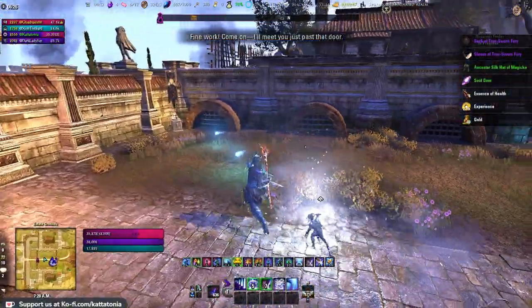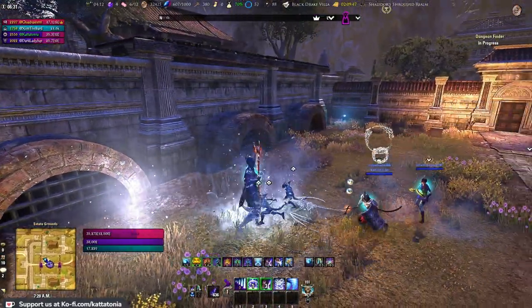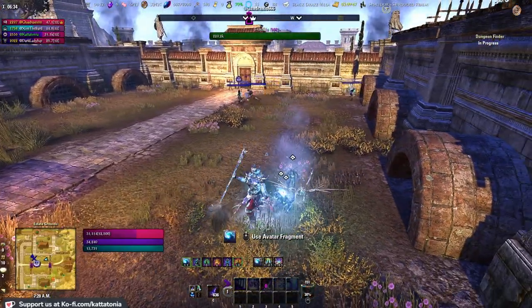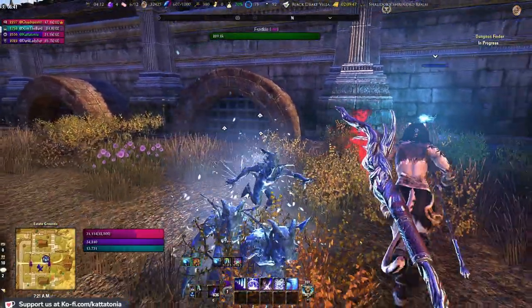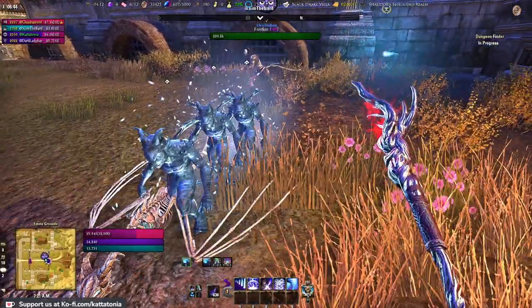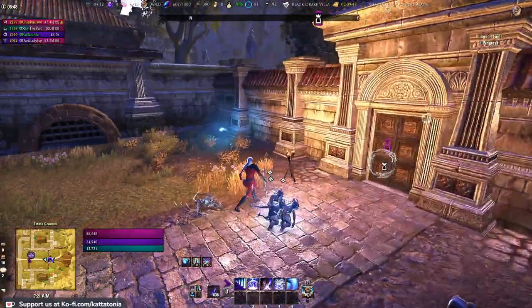If you're in the ice statue form and you collect a wisp, it'll spawn a little ice man to run around and help you. If the boss was still alive and you had done that, those would have been shooting at the boss. It's not a whole lot of damage but it is a little extra thing - if you synergize the ice statue and grab wisps, you'll get these little pets to help you out in the fight.